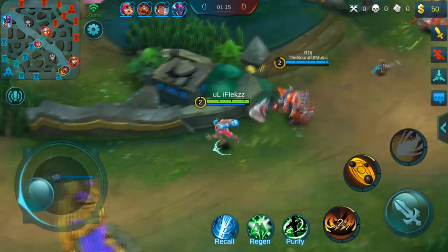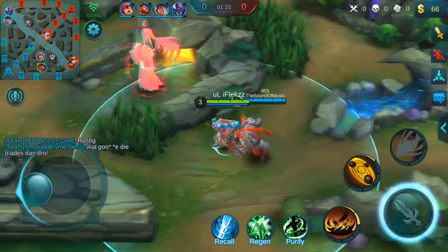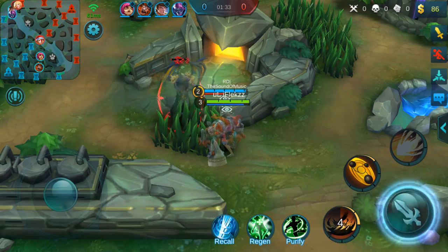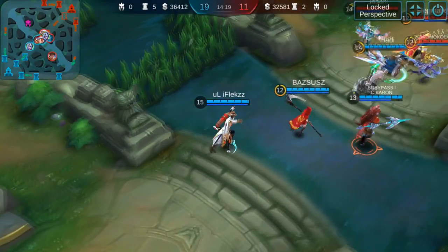After the jungle minion, you can clear the wave again. Don't ignore the enemies and just go to the red buff — if you do this fast you can be back in time before the next wave comes to your turret. Clear the red buff as fast as possible and be sure to take it — don't let the other guy take it. After that you can clear the wave again.